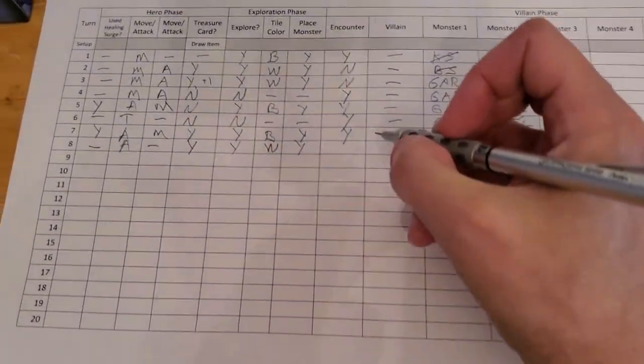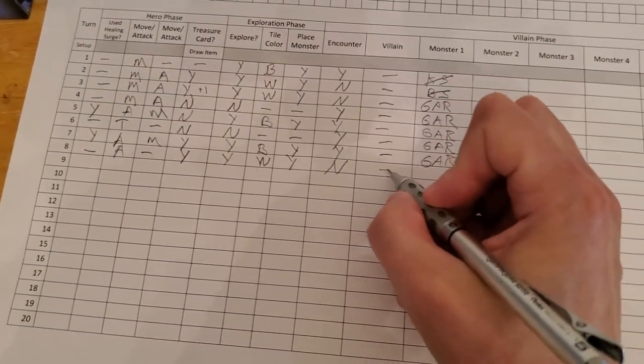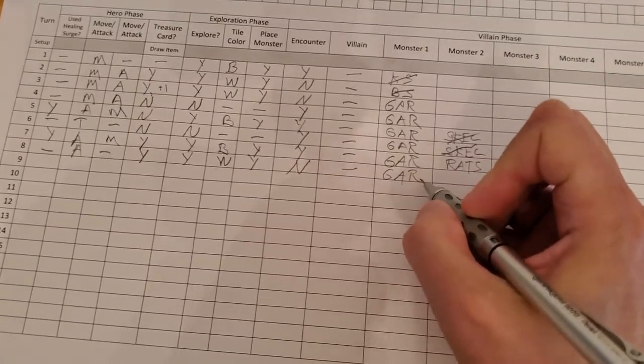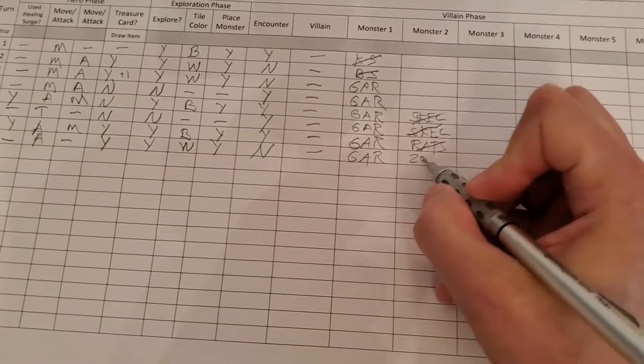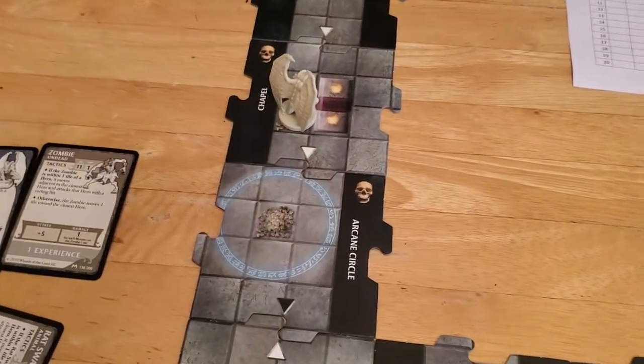There is no encounter which is nice. The villain is not out, the gargoyle is still there doing nothing, the rats are gone — so now we have the zombie. The gargoyle activates and does nothing. The zombie activates next.